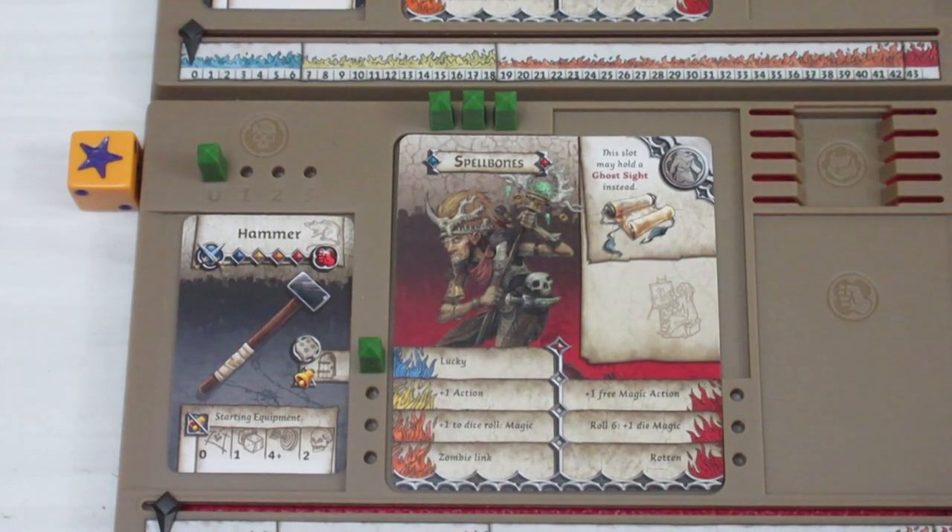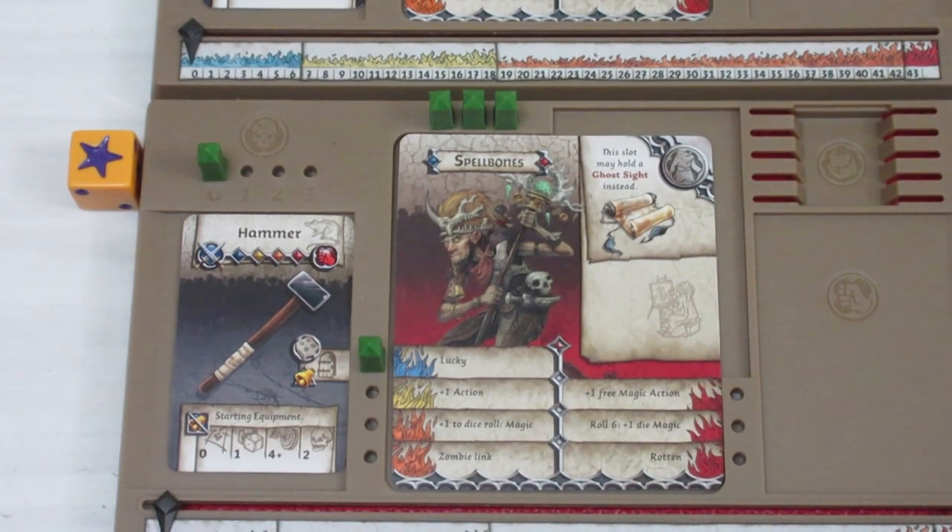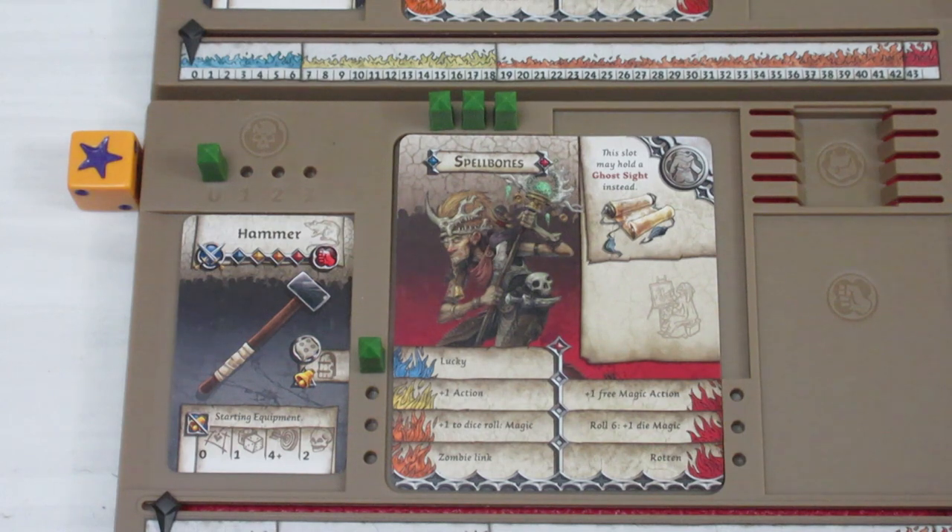Without further ado, I think we're just going to get into the game. So we're up first Clovis, then Carl, then Baldrick, Gar, and Spellbones goes last. I think I'm going to do one turn for this episode and we'll call it a day.